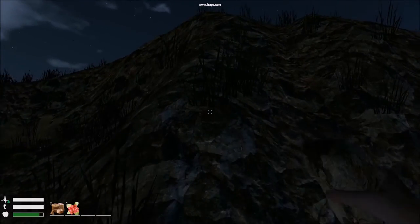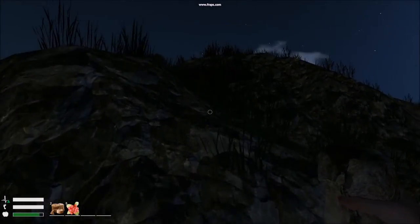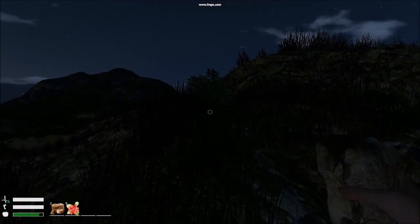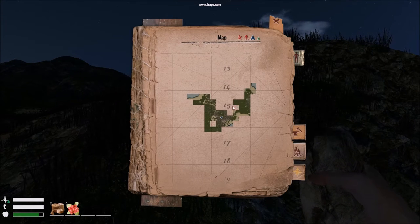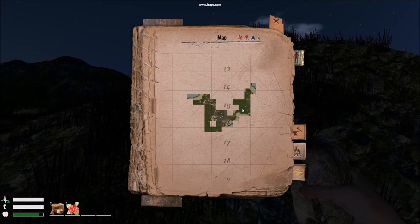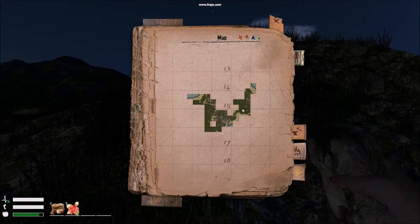When you start, press M to open your map. I've got a couple of bandages and berries from helping a friend, but I'll show you how I play from scratch. I'll set a stopwatch because I said I could get geared in an hour — so that's what we're going to do.